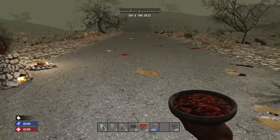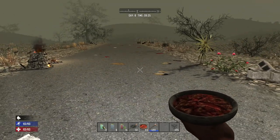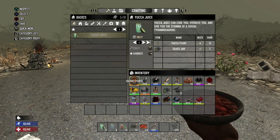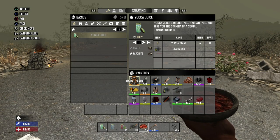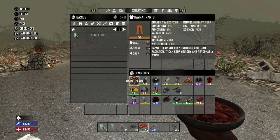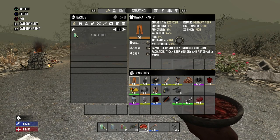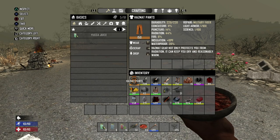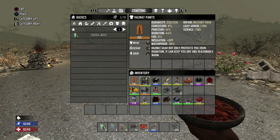Now the most common problem is actually overheating — that's the real hard part. There are several ways to learn about overheating, and one big factor is your clothing. Your clothing has a very large impact on your temperature. Looking at these hazmat pants, the stats say insulation plus 10 degrees, meaning if you put them on they'll keep your temperature up. That applies to stuff like the military vest, which has a plus six, scrap gloves at plus three, animal hide gloves at plus seven, and plant fiber at plus two.